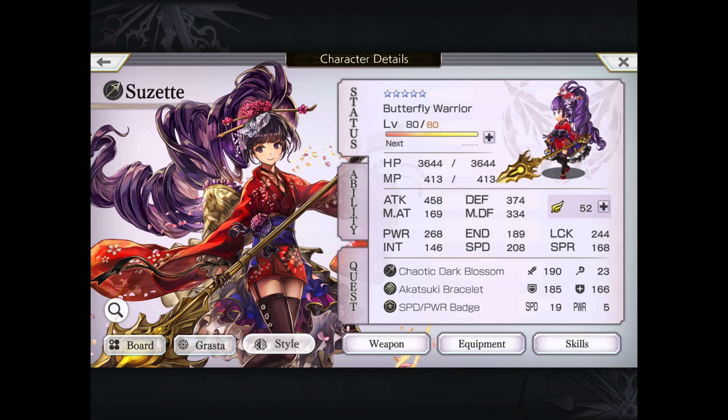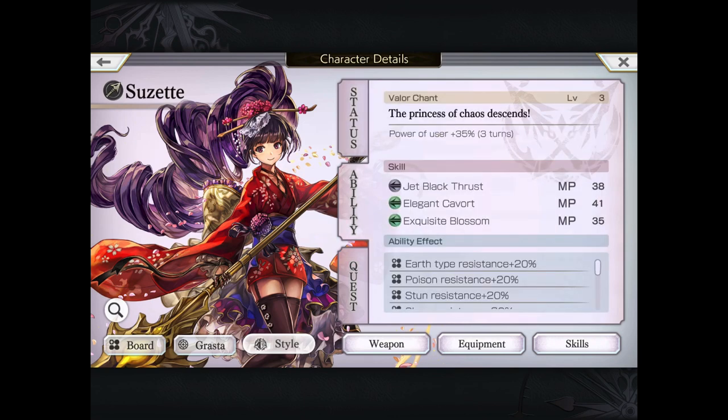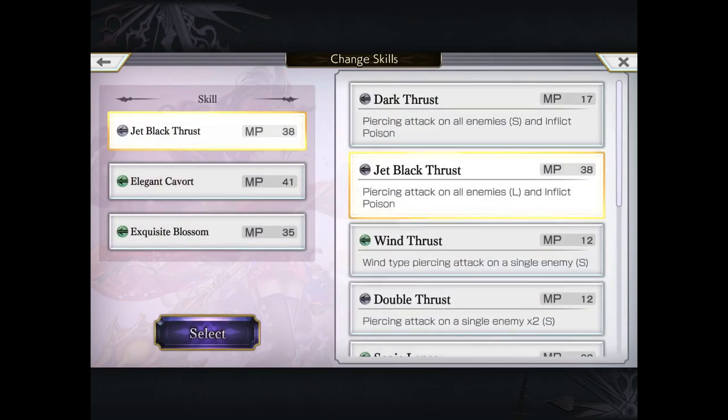She still has very similar attack stats and defense stats to her OG version, although she is a little bit weaker in the defense mark as well as a little bit slower. That being said, you can see her Valorchant, which is power of user plus 35% for three turns, so it only boosts herself — much less effective than her OG version.